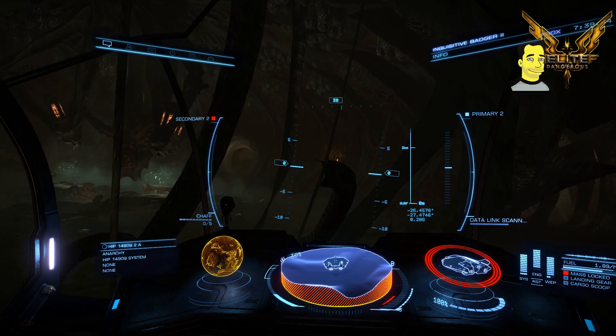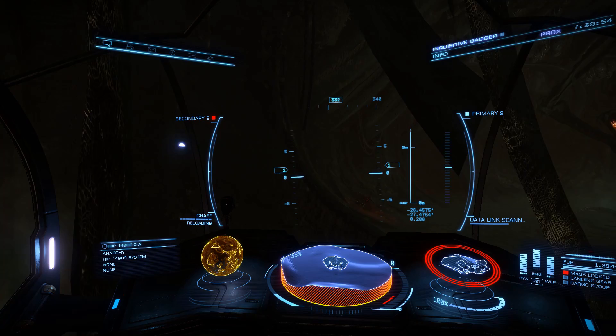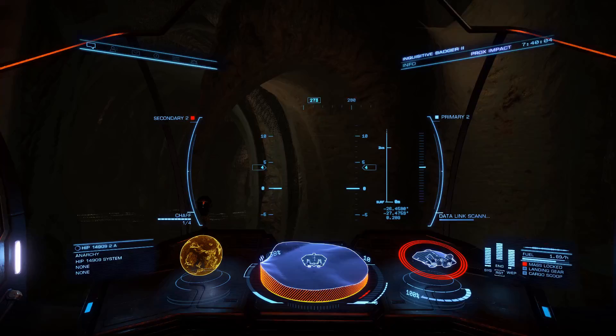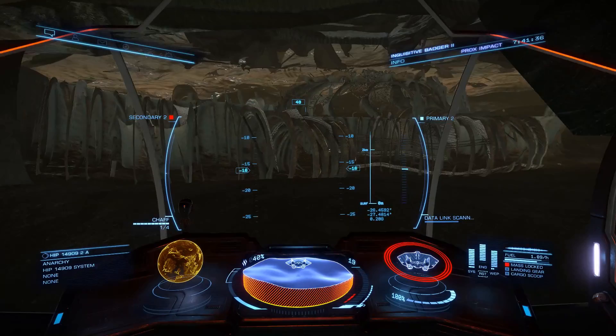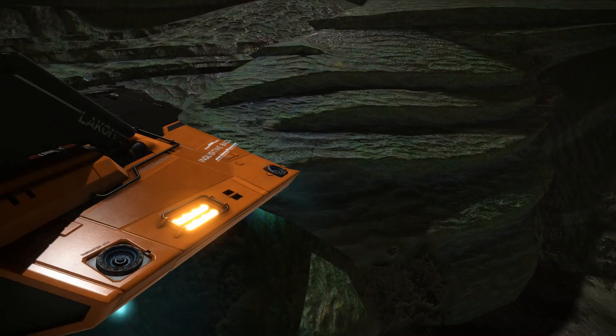I'm assuming Frontier thought people weren't going to want to fly into a base after getting all this way with all their cargo. It was only by chance that I was able to do it — I was just trying to land in the aperture at the middle of the base and get some shots of me flying out. I slipped on the keyboard and here I am inside the structure. As we know with the SRVs, the damage and collision detection works perfectly, so I'm a little bit surprised that you're able to fly in with your ship.